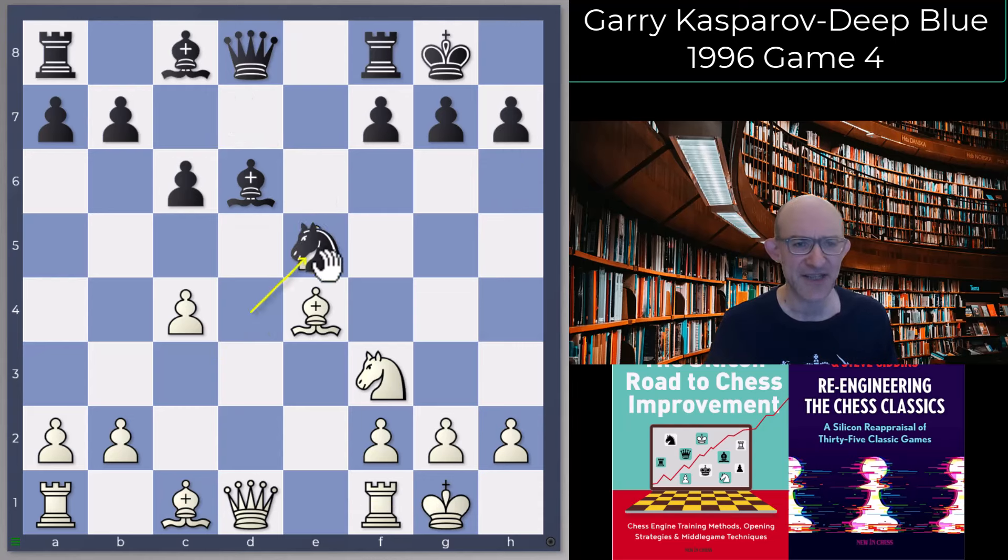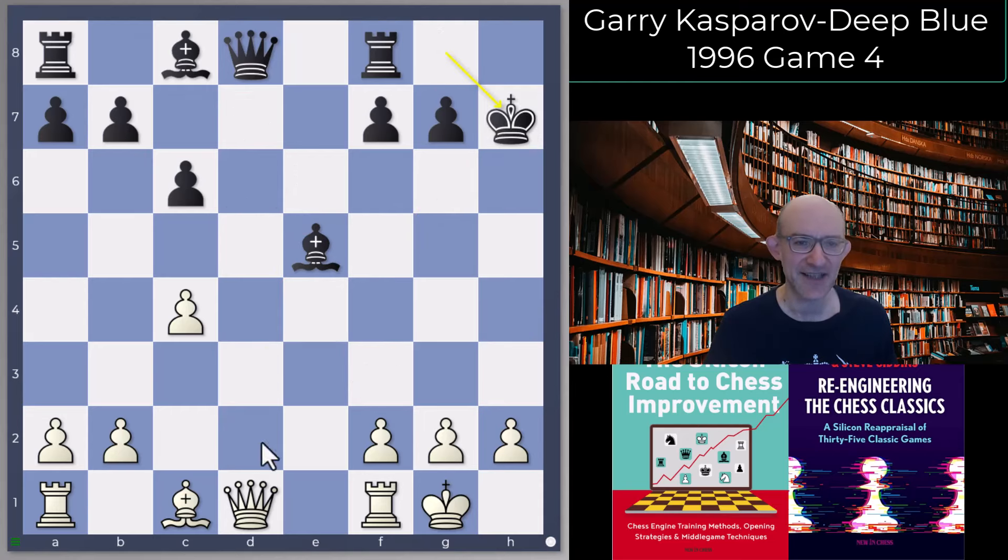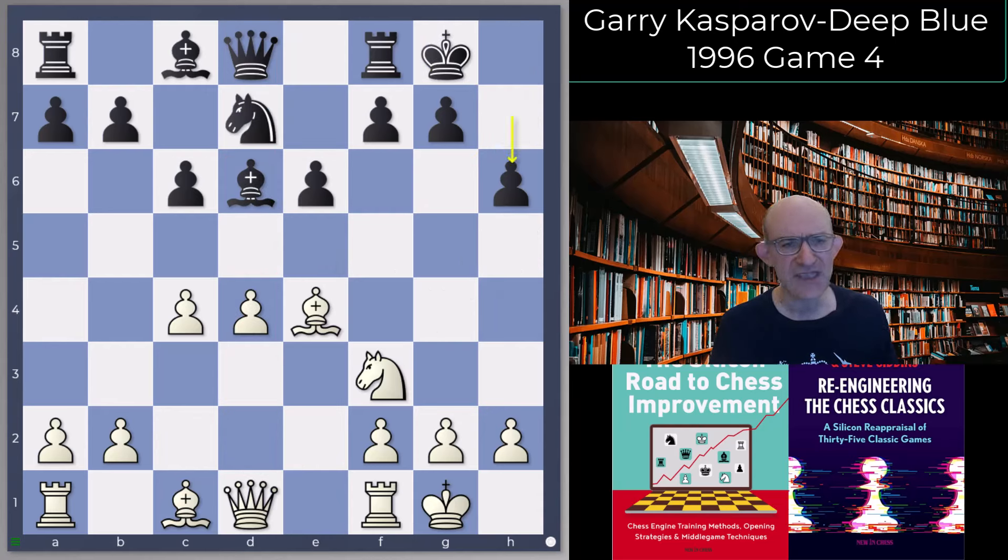Now this cautious move h6 — Black wants to play e5, but you've got to watch out because if you do it immediately there's this little trick: takes and Queen h5 check, followed by Queen takes e5. So h6 is played to deal with that threat and also to cover any possible ideas like Knight g5. Bishop c2 is played by Garry, and now e5.